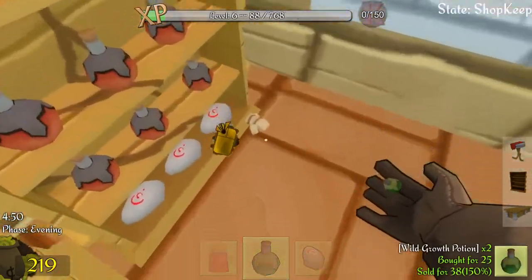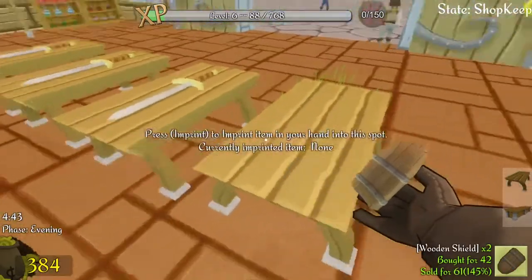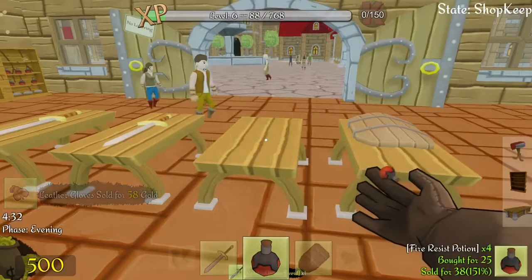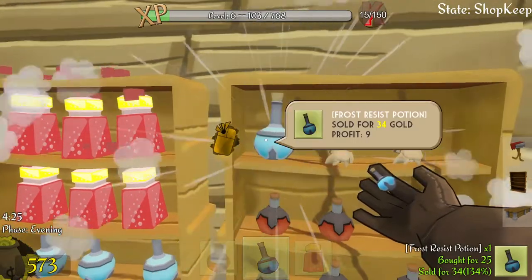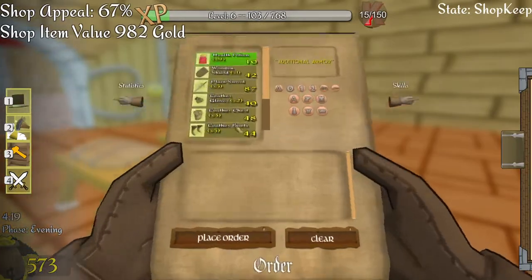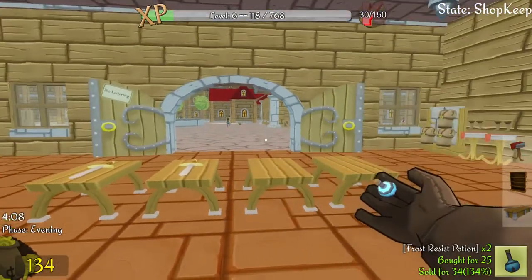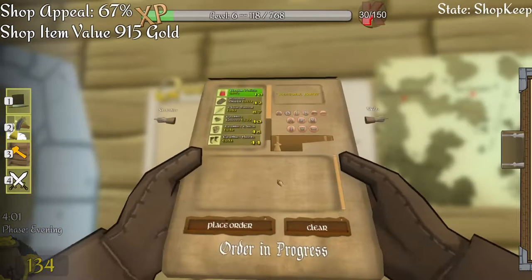There we go, restocked the shelves. Lost a chestplate. More gloves over here, but I'm out of gloves. So I need a shield, chestplates, shields, gloves - place the order. It's nice that people are buying stuff. That quest should be finished, which means I can accept a new one.